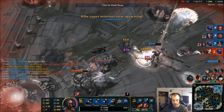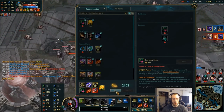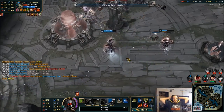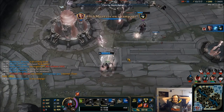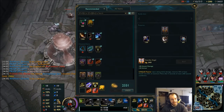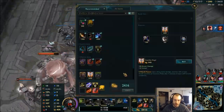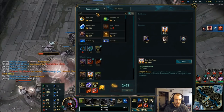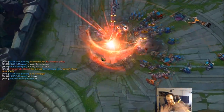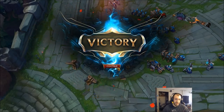I killed him — worth it. 100 gold left. I'll just keep attack speed. Full build Lethal Tempo Jax — I think I'd get up to like 2.8. I was going to go Nashor's Tooth, but I mean I wouldn't have built it until the very last item anyways. The Sterak's I needed for Irelia, but I could have built Nashor's Tooth before then.